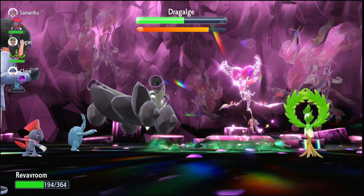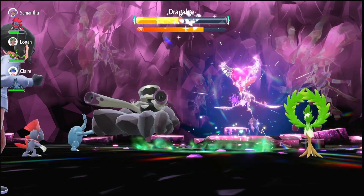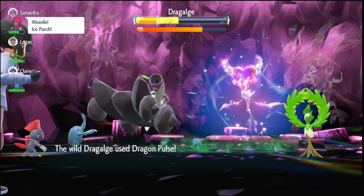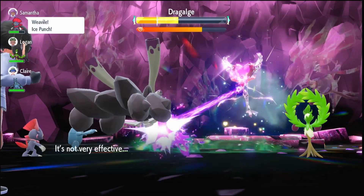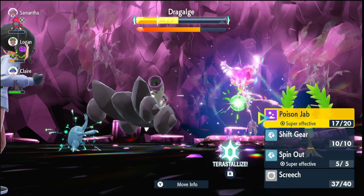That's our second Poison Jab and we get the added poison effect. Now we're going to use Poison Jab again. The idea is you want to have three attacks done by the time you faint for the first time, so when you come back you can Terastallize and then finish it off.